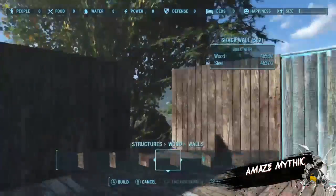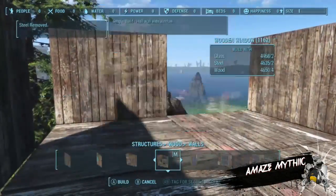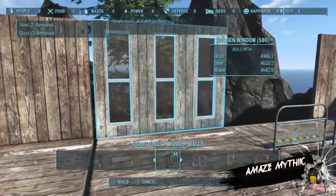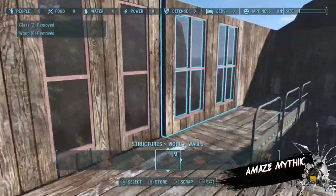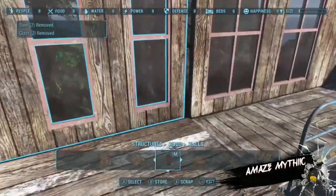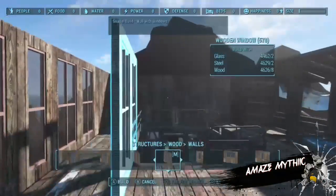Here I decided to put in windows where I'd left the gaps. I'm putting in the windows and I think they're coming out alright — the place is really coming to life. It doesn't look lived in because there's no furniture yet, but it looks like a place you would survive in.